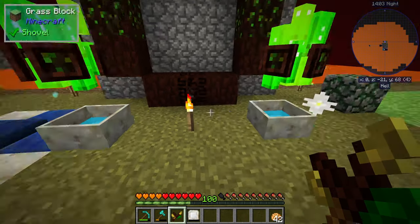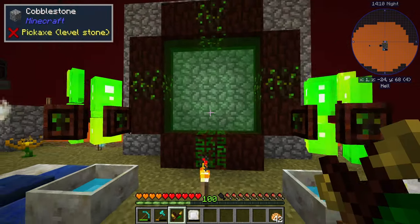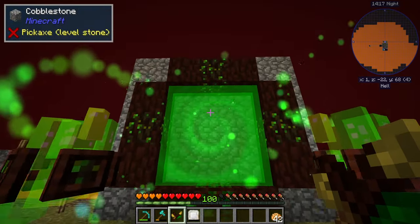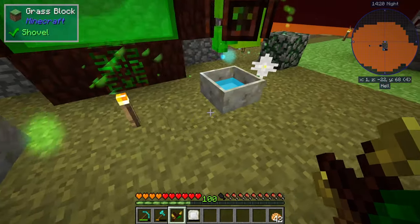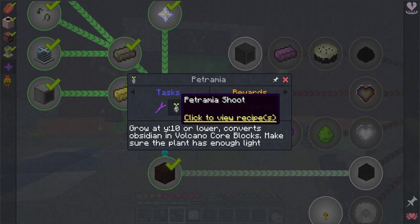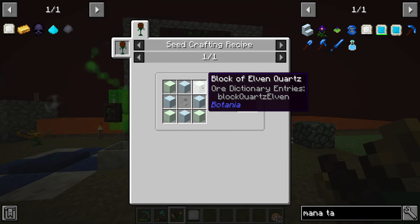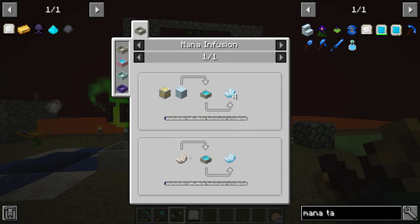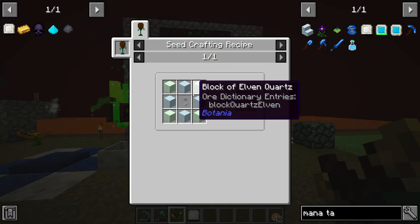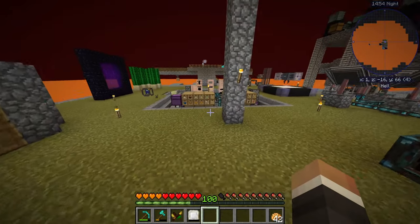Once both mana pools are just over the quarter mark, we should have enough mana to right-click on the elven gateway core with our wand of the forest and open the elven portal. If you don't have enough mana it'll throw out a few particles and shut down — but this is now open and ready to go. The next quest wants us to make a petramia seed. To make it we need four blocks of mana quartz and four blocks of elven quartz.